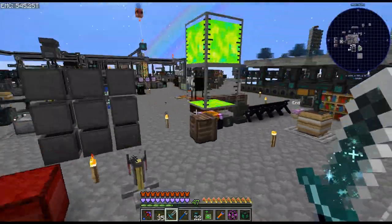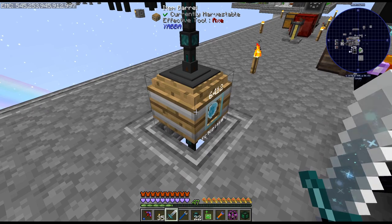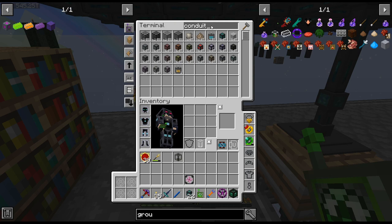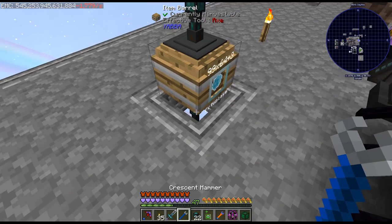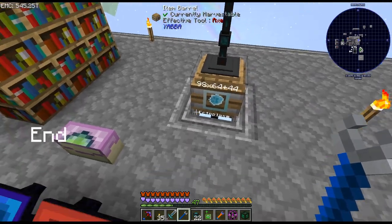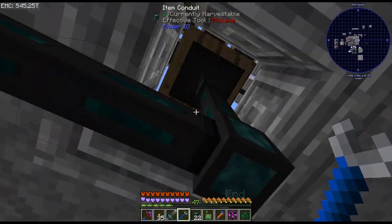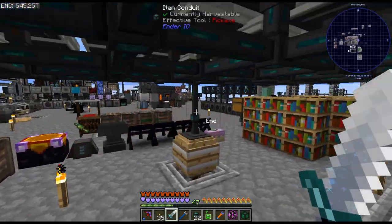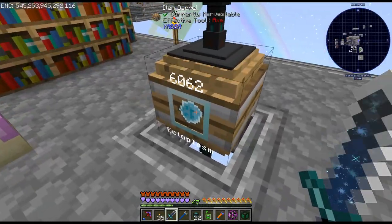So we'll turn that on, and that should start — I should probably throw some speed upgrades in there. I don't think I really need them, but might as well. Unfortunately the barrel is like a full block, so you can't reach underneath it, but there we go. That will probably empty that out relatively quick, I'm thinking.